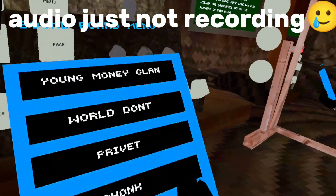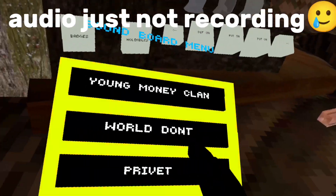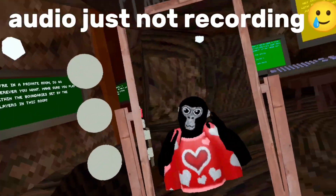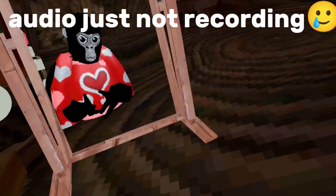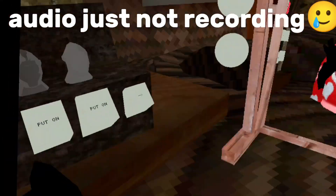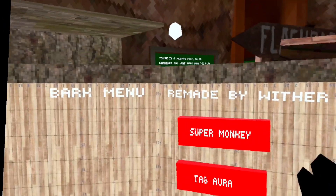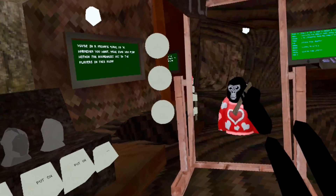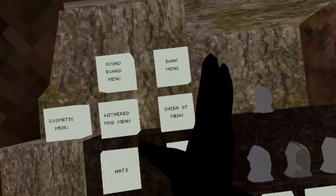Soundboard menu. Then my favorite one — we have the bard mod menu. This thing is broken and does not work. It's hard to get rid of because it's bugged out. You wanna summon it again, and then you hold it in hand and it's gone.